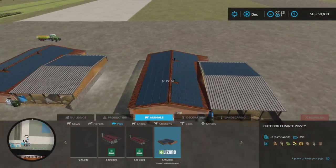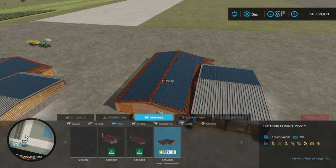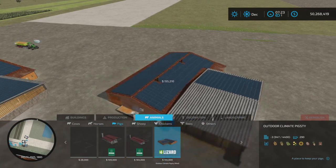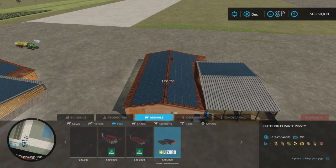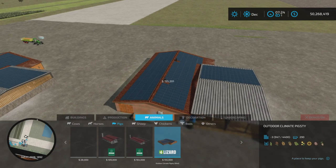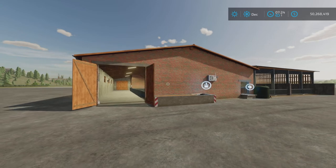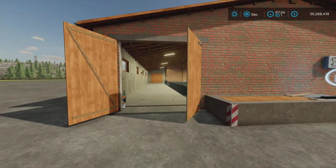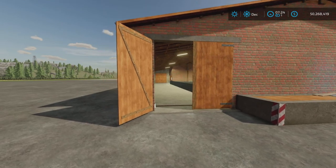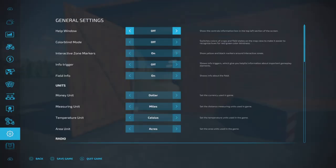$155,000. You can put up to 290 pigs. Having a look around — the doors open and close separately.